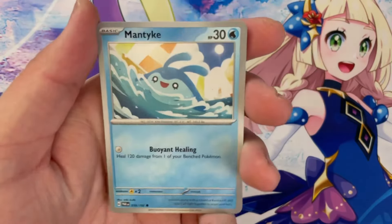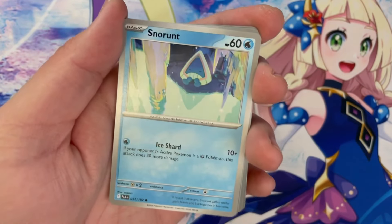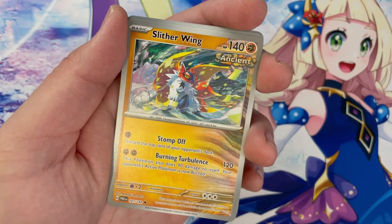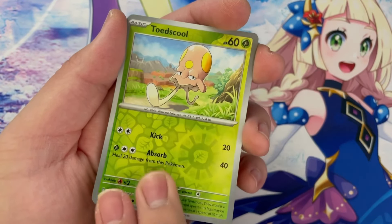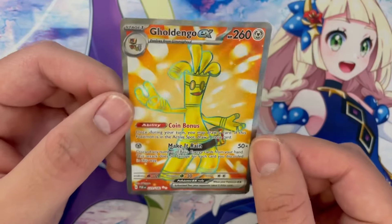Ooh, that pack almost went flying everywhere — maybe there's some neat insights. We got a Mantyke, a Pansage, a Minun, a Snorunt, TM Evolution, a Durant. I've seen a lot of Pokemon I did videos about recently on the main channel. Slitherwing, a Reverse Dwebble, the second reverse is a Toadscool. And then the holo is... oh man, it's a full art Goldango EX! This is an interesting card. I don't play the deck, but I've faced it online quite a bit — it's annoying because it's good. I think that looks a lot better just having the full guy right there.